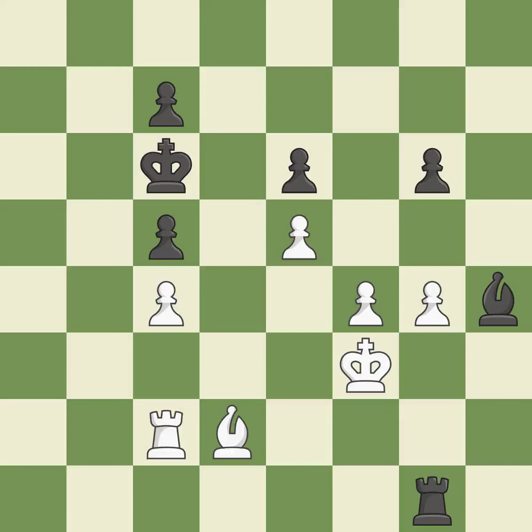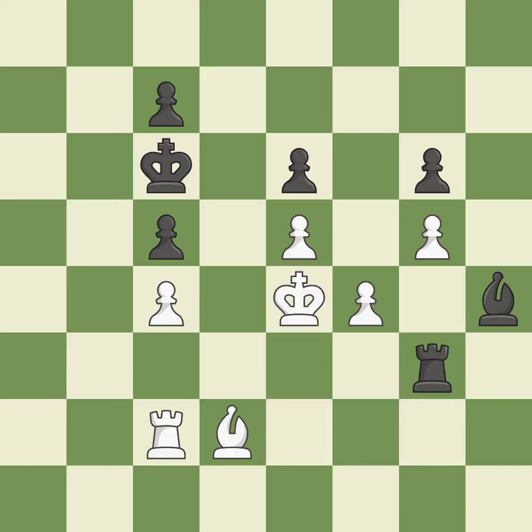This moves the bishop to a better location, allowing it to control more squares, and is the only good move. This moves the checking rook farther away. A bishop is pinned as a result, which limits its mobility.